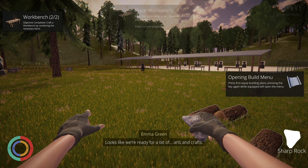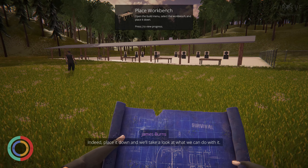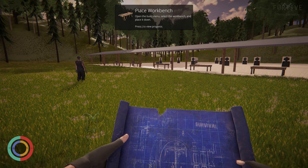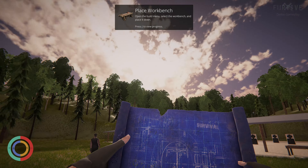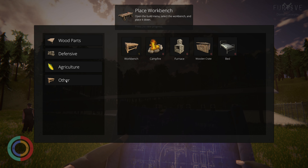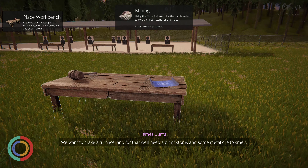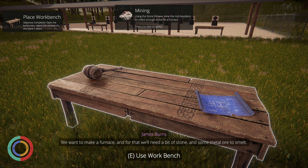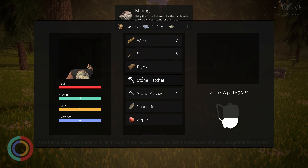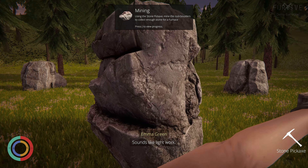Looks like we're ready for a bit of building. Open the building menu, place it down and we'll take a look at what we can do with it. At the workbench, you want to make a furnace — and for that we'll need a bit of stone and some metal ore to smelt. Use that pickaxe you made to mine through these boulders and collect the resources. Sounds like light work.